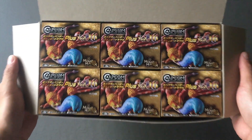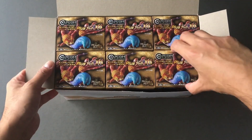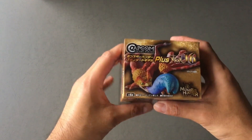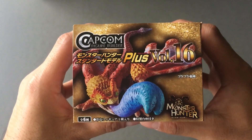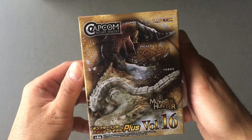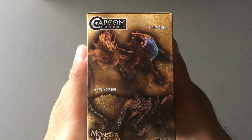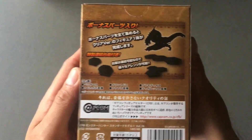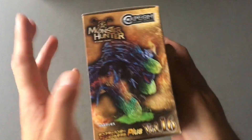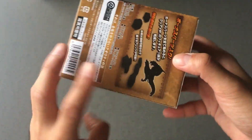All right, one, two, three, four, five, six. But first let's look at one of the inner boxes. Here is the top of the box — Coral. Here's the front and we have Barrieth and Beotodus. One side here: Tobikadachi Viper and Brut Tigrex. Here's the back side and the other side has Brachydios. Bottom — not much. All right, box one, let's open it up.